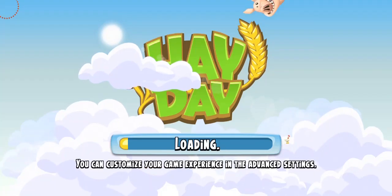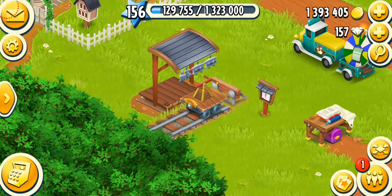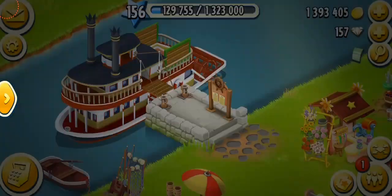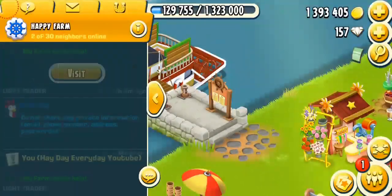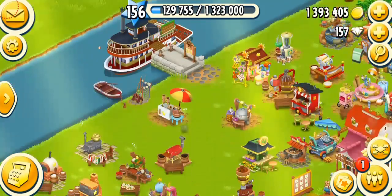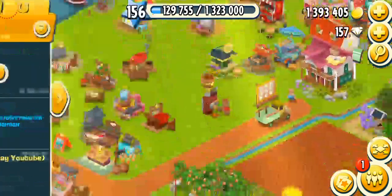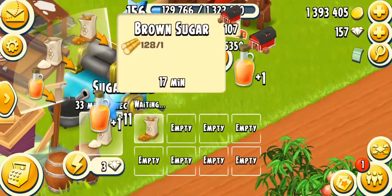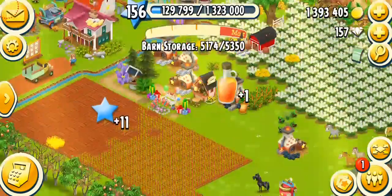Let me check if my boat order is done. I just need one more item and two more people — someone in my neighborhood isn't helping me. I'm going to make more sugar — the sugar mill is the most important machine in the game, so make sure you always keep it running.